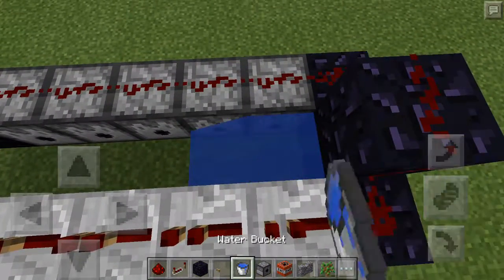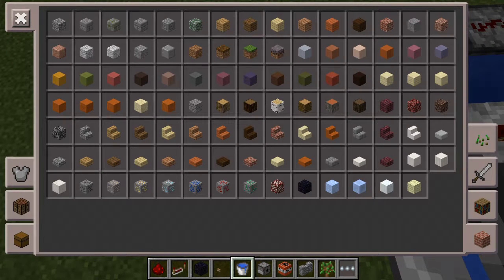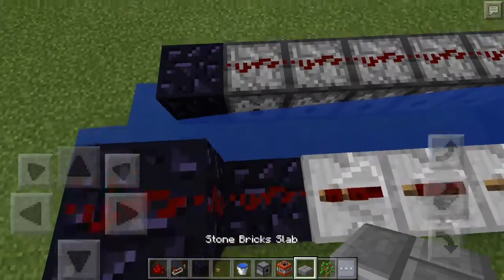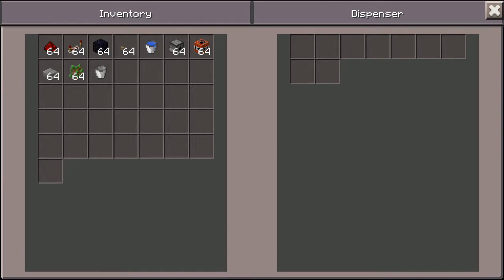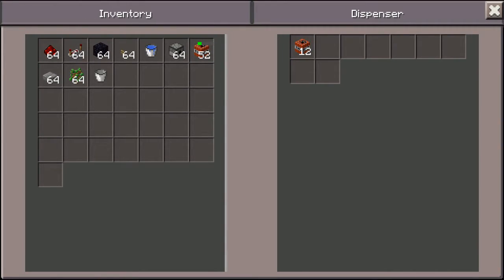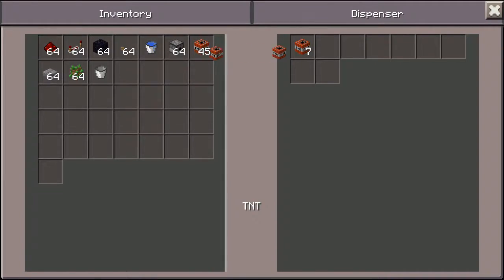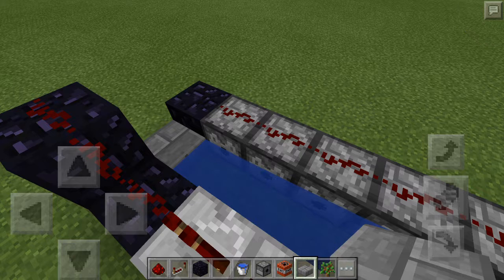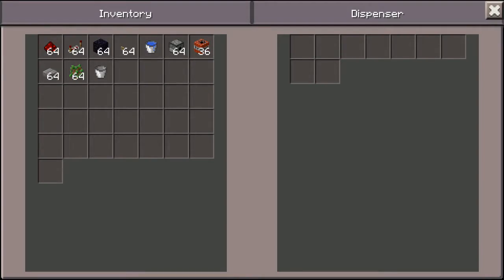Put water right there. You are going to add a slab of your choice — there we go. Then fill these with TNT. This is a pain filling this game. Let's just fill it up a little bit, because that's going to take a long time. Fill all of it up — there we go.